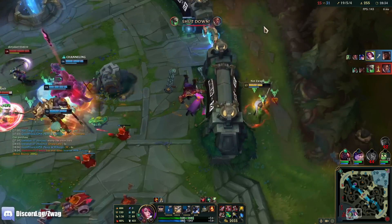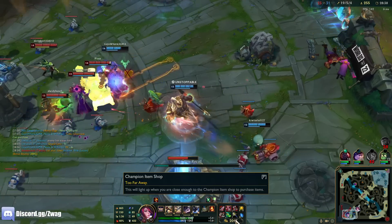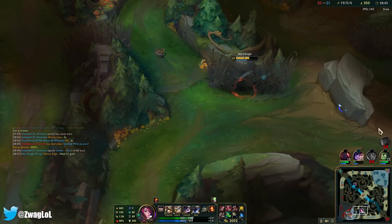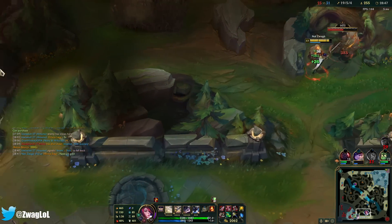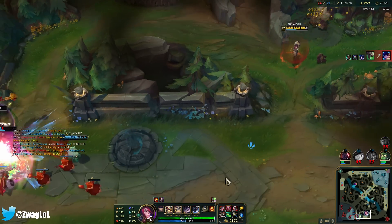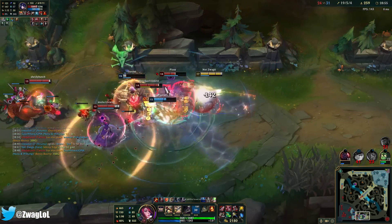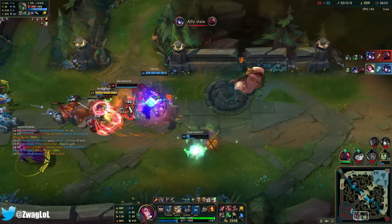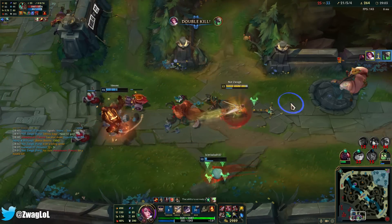We're getting melted. I'm looking at Infinity Edge — how much do I need? 51 gold. I can clean up. Exhaust literally did nothing — I still killed Twitch like instantly.